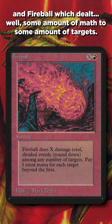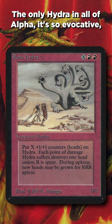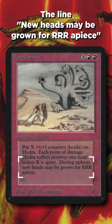But there was a fourth red X spell, one that always has a warm place in my heart: Rock Hydra. The only Hydra in all of Alpha is so evocative with some absolutely delightful rules text. The line 'new heads may be grown for RRR a piece' is just so wonderfully Alpha.